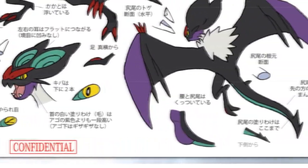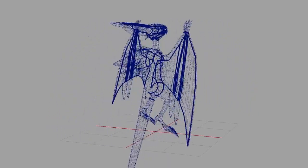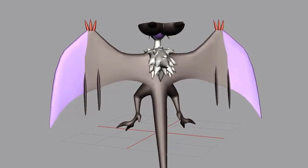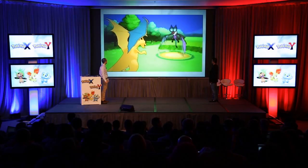Then we take this as a base and begin the 3D modeling process. First we create the 3D model, then apply shading to the wireframe model, then apply some basic color textures and give it animations. And this is what it actually looks like in the 3DS game.